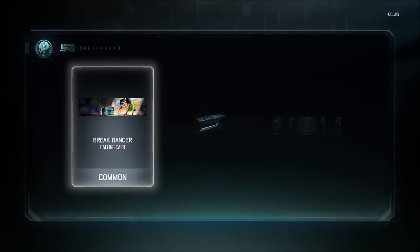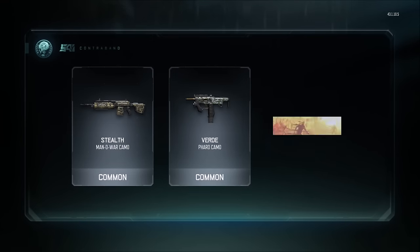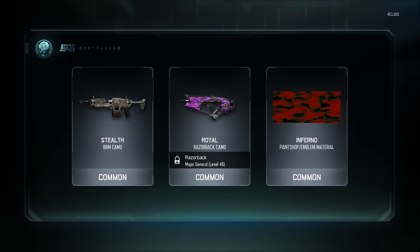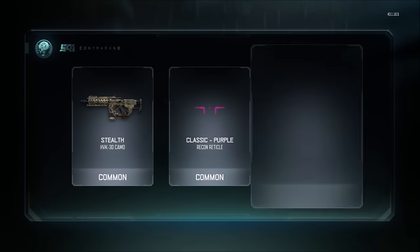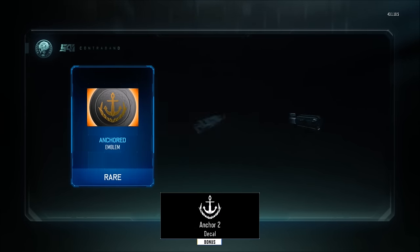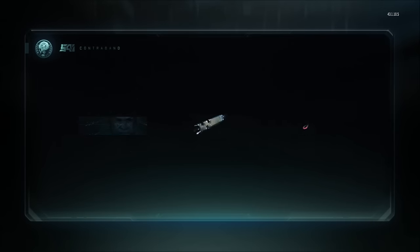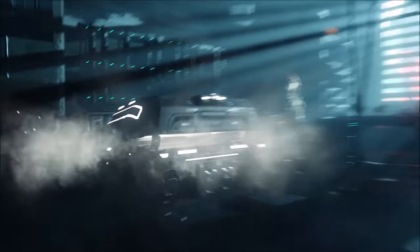Not bad, not bad. Nothing good, nothing good — 19 more supply drops. Nothing good there again. Let's keep going, come on give me something good. All I've been getting is royal stuff. Rare — oh my god. That's all right, let's go. More royal, 14 more supply drops. Give me something good.